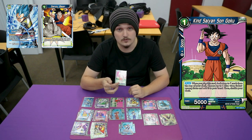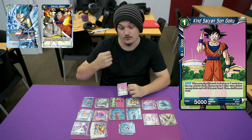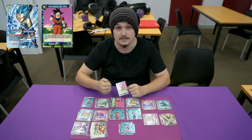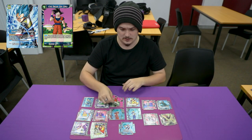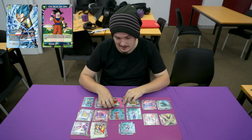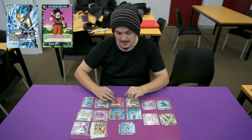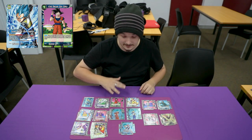Playing four Kind Saiyan Goku. Kind Saiyan Goku is extra drawing, but it's drawing for the targets that you really need. It also searches itself. So you've got around nine or ten targets all up, including itself. More than likely you will get the draw.